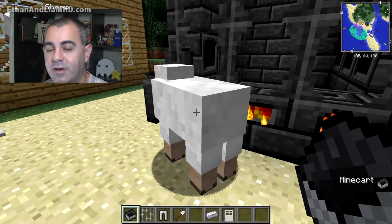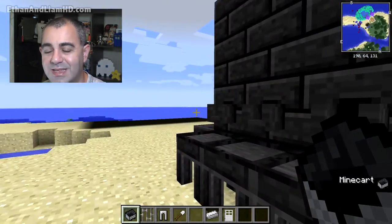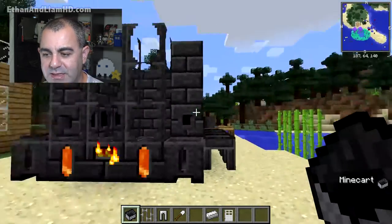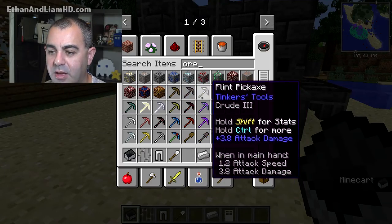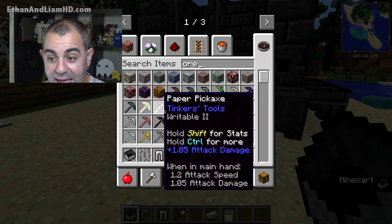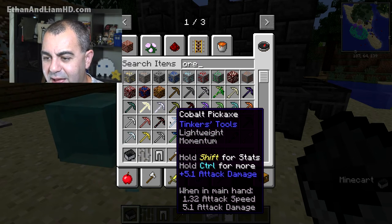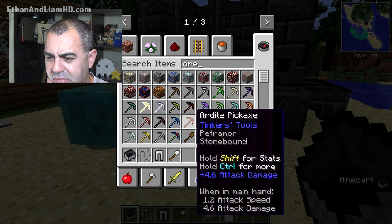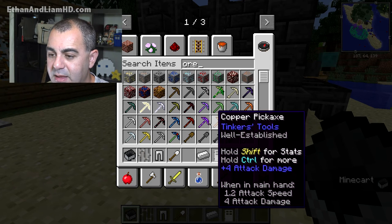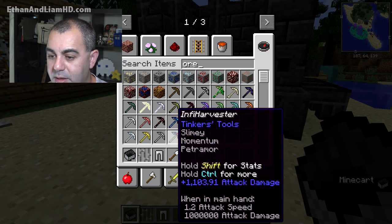Now we can access the smeltery and smelt stuff. It doesn't have to be all iron — it can be gold items, pig iron, or all kinds of random stuff. You're not limited to just wood on the workbenches either — you can use slime, paper, all kinds of different materials. We have so many more ores: you can build things out of flint, cactus, obsidian, netherrack, cobalt — cobalt's a really cool one — and ardite.